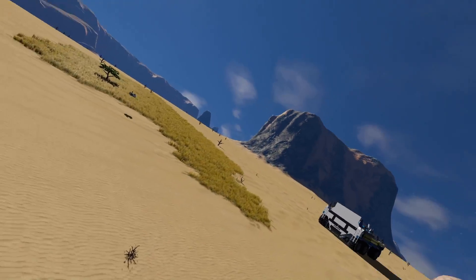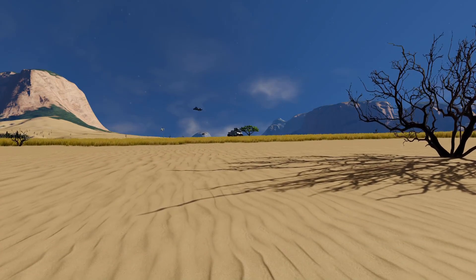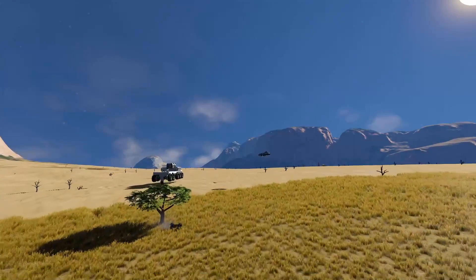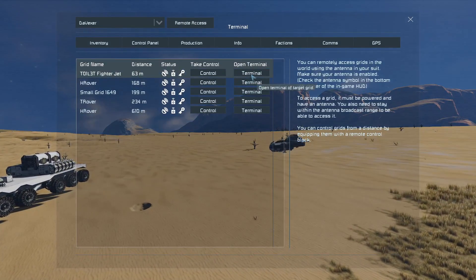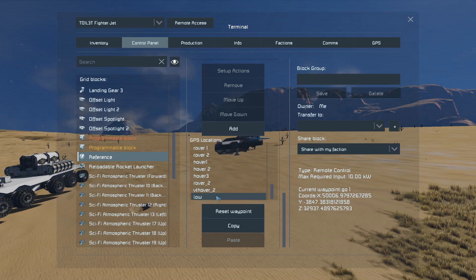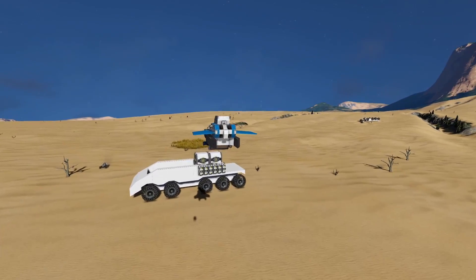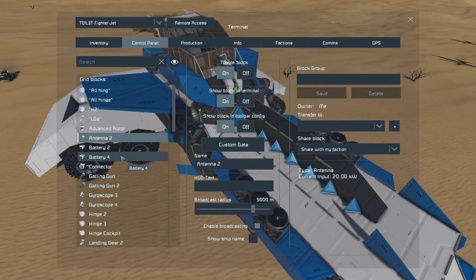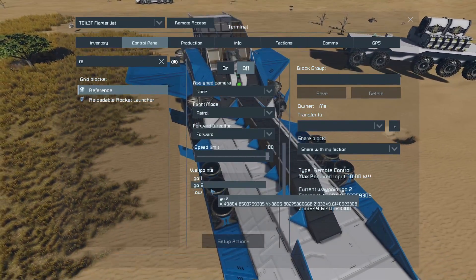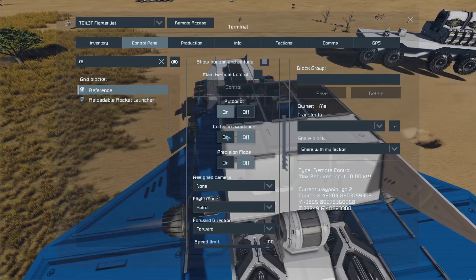One of the biggest issues you might run into when creating a drone system with autopilot is setting the GPS waypoint too low. I'm going to demonstrate with a GPS low waypoint here. Sometimes when a waypoint is too low the drone kind of freaks out and doesn't decide to go to it. I have collision avoidance off so it will definitely hit the ground if the GPS is too low.